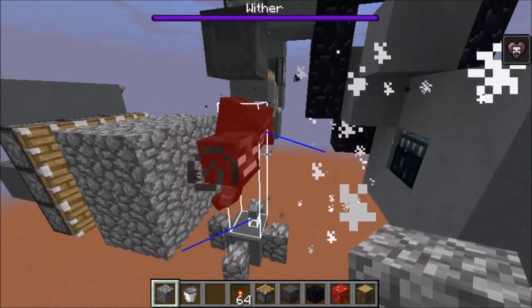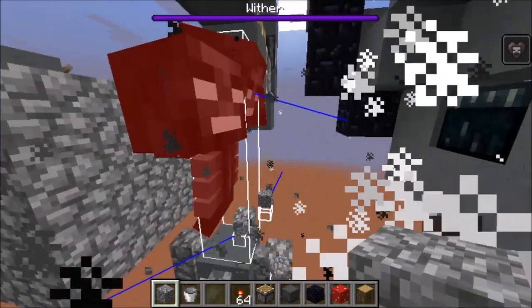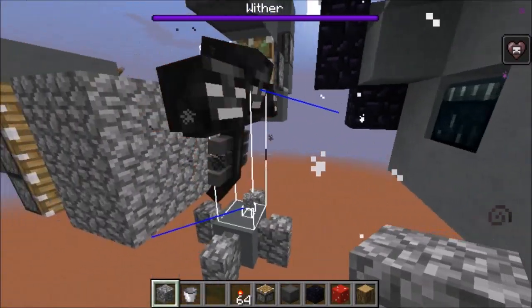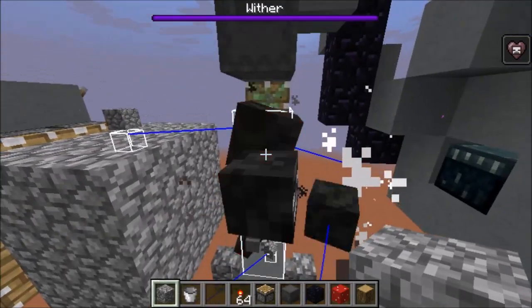When you're pushing blocks in around the wither, you can place them all the way around — over here, over here, and up in front of him. Just don't place them right where his mouth is, as this would block his line of sight of the iron golem. So you can easily push in blocks like a 3x3 grid, just bring it up to here and not push one more time into his head.